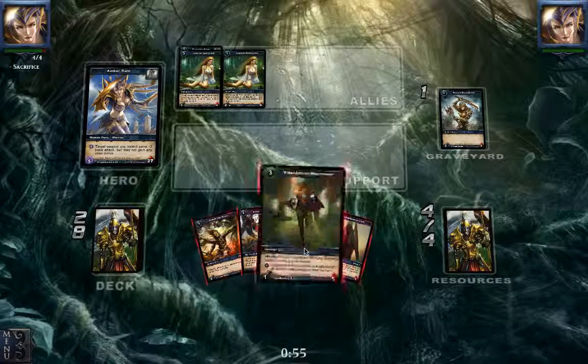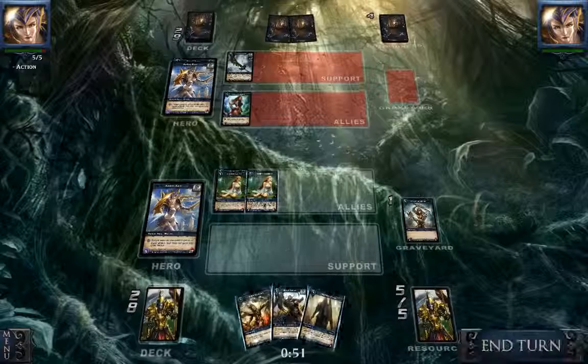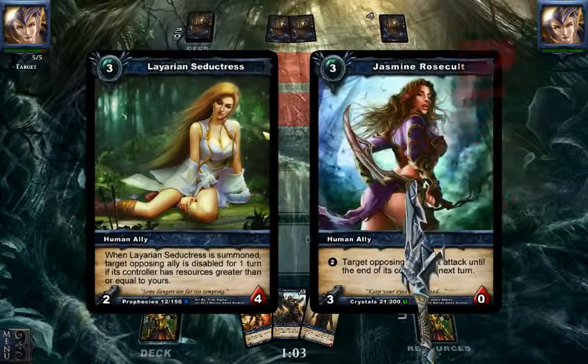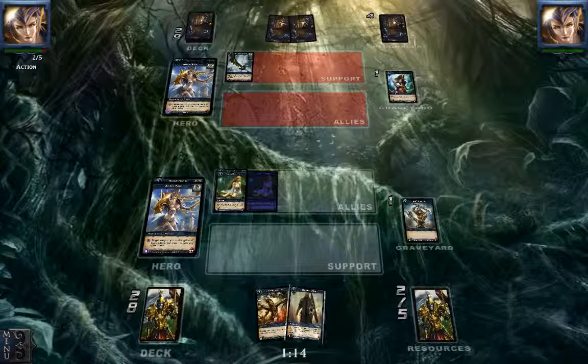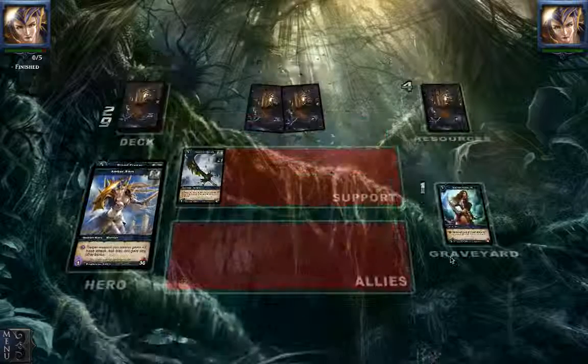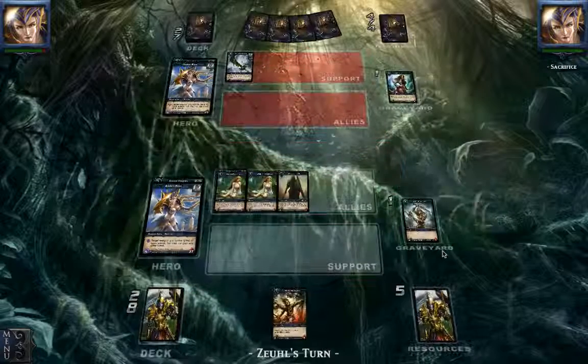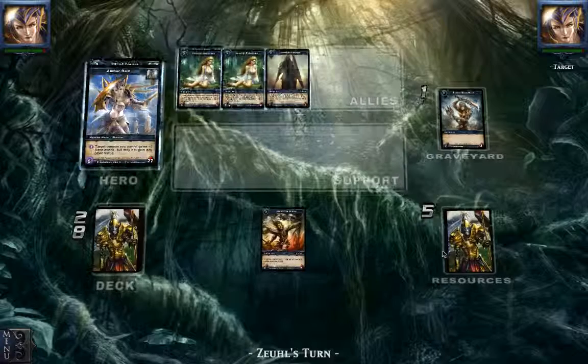Are we going to sacrifice the Messenger? Yes, I do think so. We are going to take out his Jasmine, drop our own Blood Frenzy, and drop our Champion of Iran. One turn. Our Champion is probably going to die but we are not in a bad situation yet — unless he destroys our Blood Frenzy, then it's a game for him. Let's hope that will not happen.